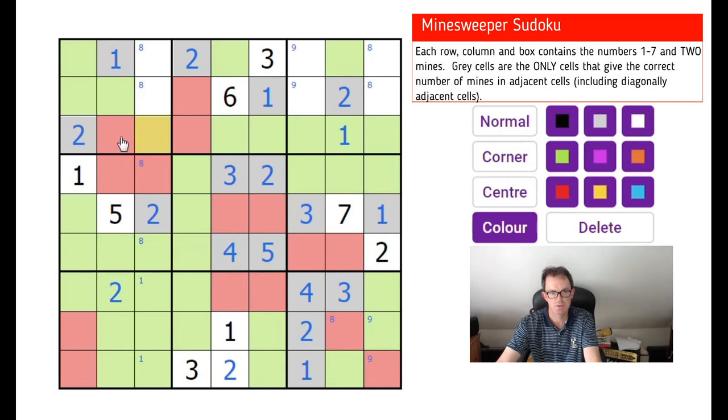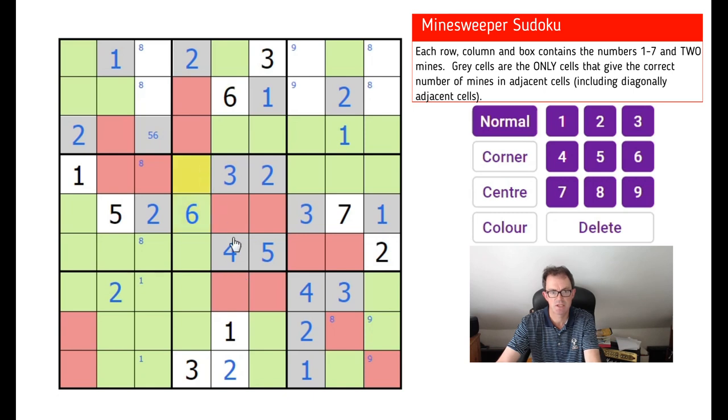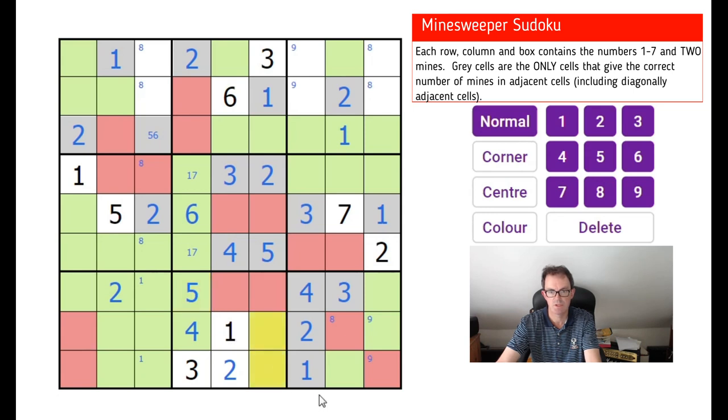This square is now interesting — it has to be a five or a six, good lord. This square already sees five mines and it might see a sixth depending on what this is. Let's put in some more numbers. Down here this must be one, six, and seven, which makes this a six. These two squares are one and seven in some order, therefore these two squares are four and five. We have a four here, so we're starting to use normal sudoku. These two squares are six and seven as well.